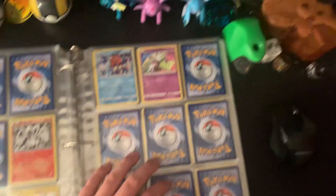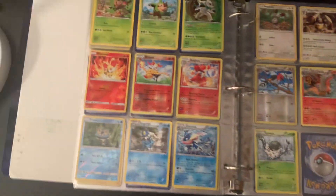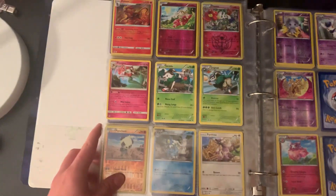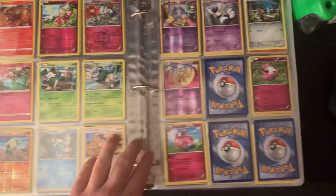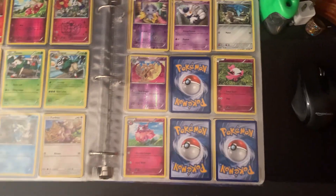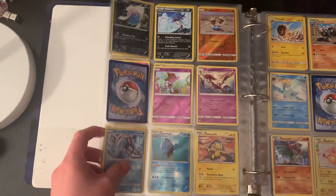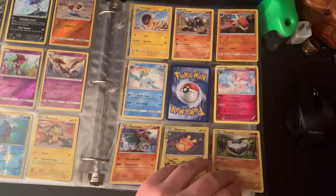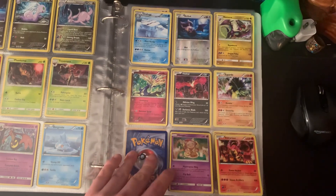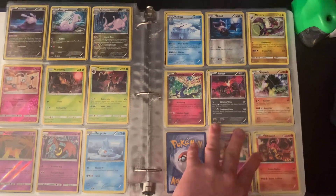I decided to just stop the page and continue. Now we move on to Kalos — I got all the Kalos starters. I'm missing a Vivillon. I have a lot in Kalos, I'm missing very little. I'm missing Kangaskhan. I'm missing Aegislash. So that might be Swirlix and Slurpuff — I guess I'm missing there. I'm missing Barbaracle. But I got everything else on this page. I'm missing Aurorus. I have everything else on this page. But this page is done. I guess I'm missing Diancie there.